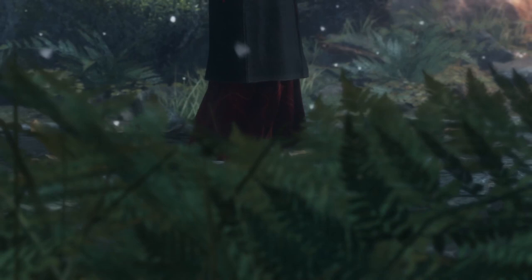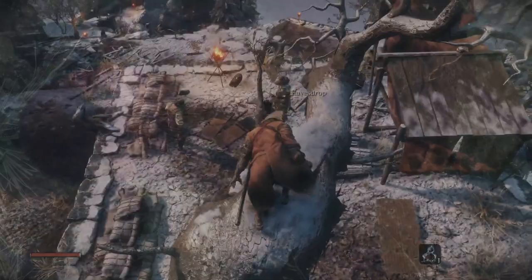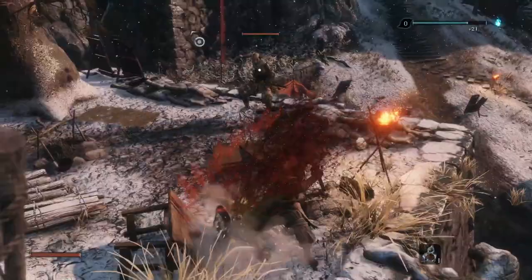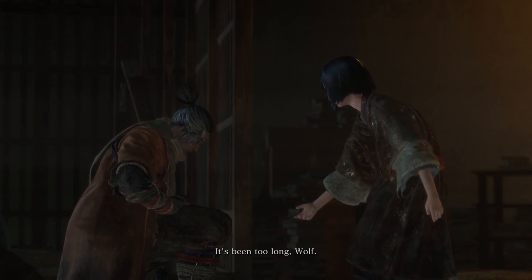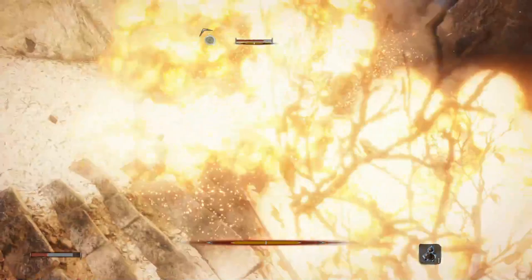Sekiro: Shadows Die Twice is an action-adventure game from 2019 developed by From Software, who are also behind Demon's Souls, Dark Souls, Bloodborne, and the recently published Elden Ring. Although Sekiro is made by From Software and has similar elements to the Souls series, it differs much from its predecessors in its style of combat and gameplay, and also introduces a more cinematic story that the player can understand more easily than what is normally in From Software's games.